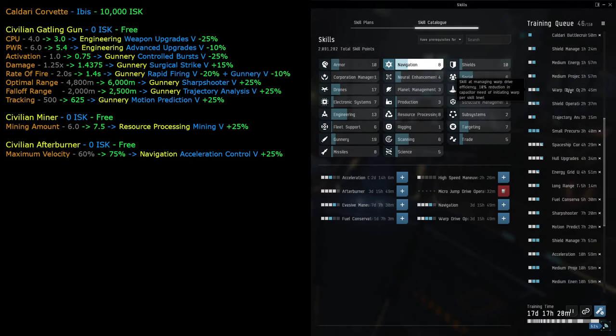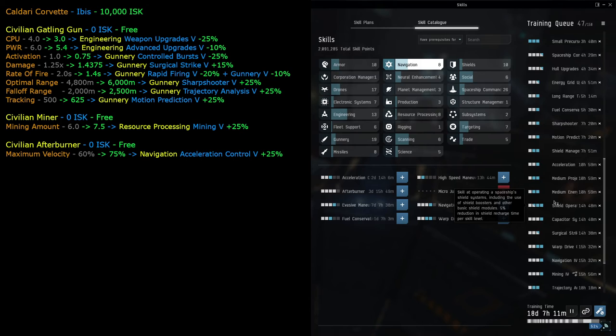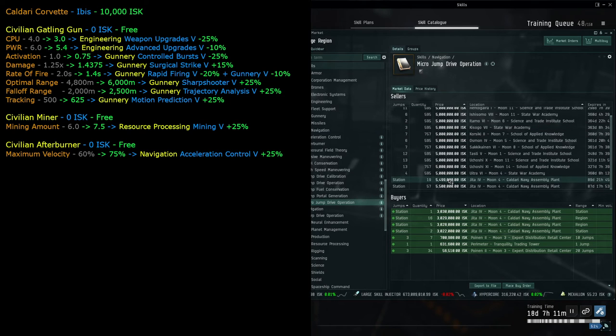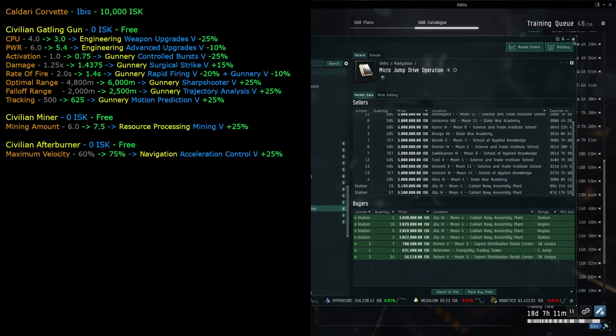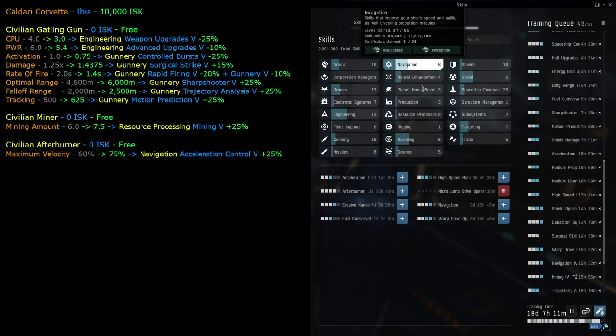Fuel compensation takes about 2 hours 26 minutes to train. High speed maneuvering gives a 5% reduction in microwarpdrive capacitor usage per level, taking about 13 hours 44 minutes. Micro jump drive operation costs about 5.5 million for the skill book. We'll need navigation level four before we can even use the micro jump drive, so we'll leave that for now.